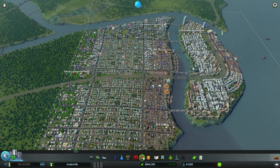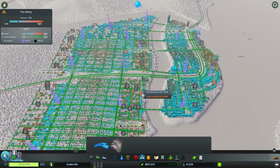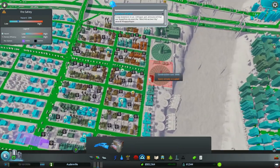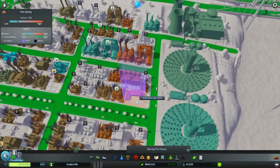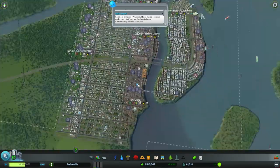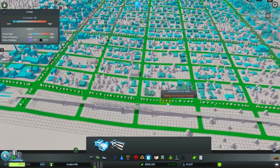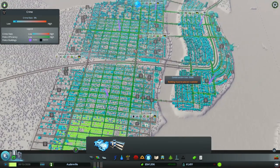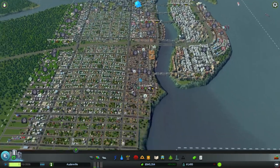I was going to continue on fire hazard — it's actually going down, which I'm pleased with. I think we could build another fire station here, maybe one next to the power plants in case something goes wrong. Let's build a fire station right here. Police — the crime rate's going up, so I need a police station definitely down here. I'll build one right there. Everything looks blue so it's hard to tell whether there's a slight uptick in crime, but it's going to be a challenge.